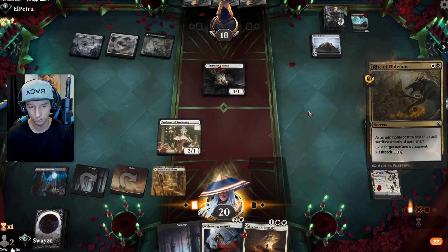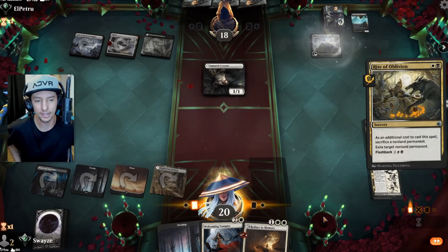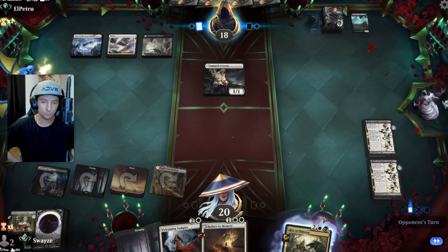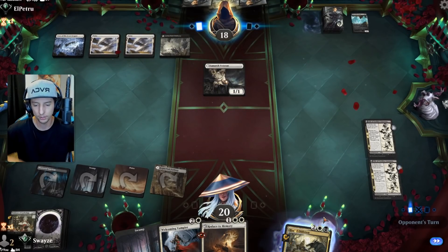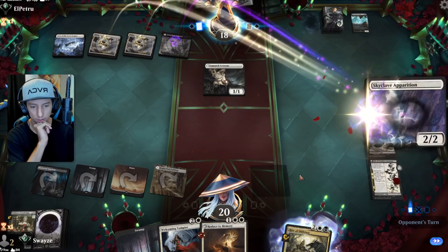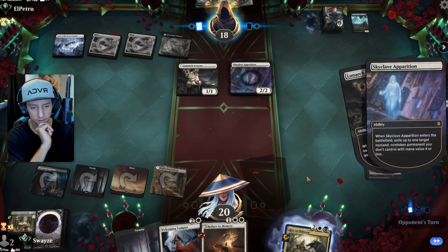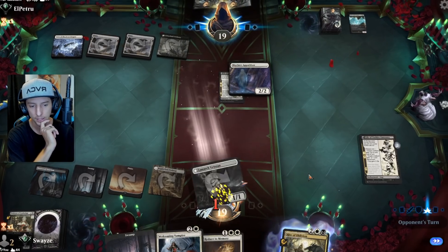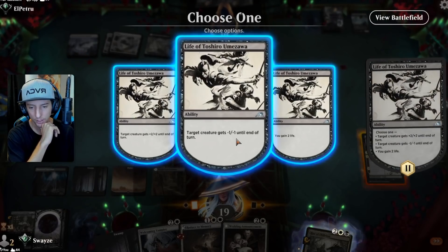We Rite of Oblivion and get rid of it — I like it a lot. That is a very clean battlefield, and we can minus one/one on the Luminarch Aspirant next turn too. Oh, that is so good! Which one are they going to take? I can kill the Luminarch Aspirant — they didn't take the right one. I don't believe you took the right one there, friend.